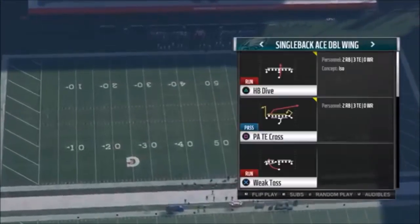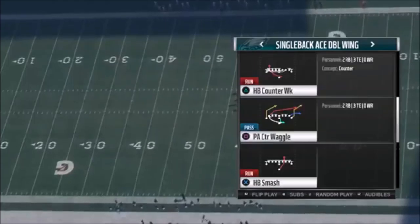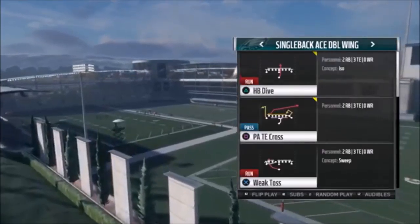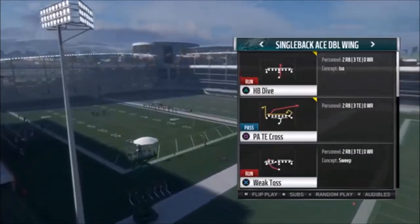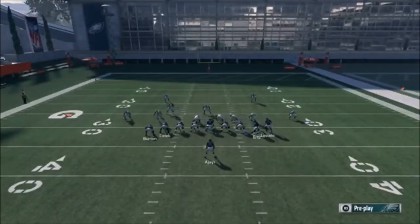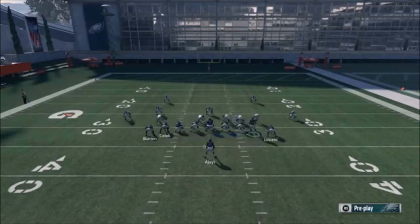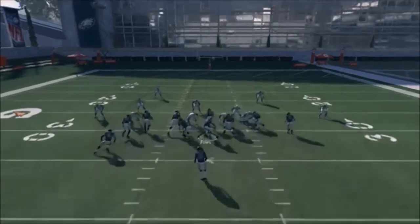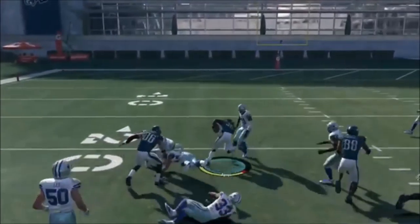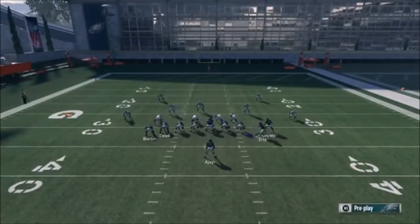The next run play I'm going to show out of this formation — there are inside runs like the dive that you'll have to throw in every once in a while — but the main play I'm going to show is the weak toss. Now, I said previously you can motion over one of the inside tight ends to make it kind of a three tight end side. That's probably going to be very beneficial for this play. You can motion-snap them too, so it's going to look a lot like other motion-snap toss plays I've put out this year.